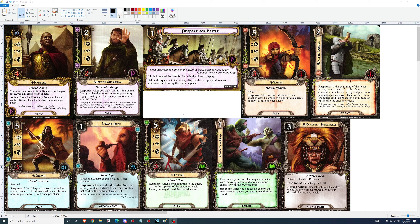Furial: 5-cost, 3-1-2. After Furial commits to the quest, look at the top card of the encounter deck, then you may discard the looked-at card. That's a great ability. Similar to Jubire, you need to be able to play her early enough to take advantage of the ability for two or three rounds in order to make her good for her cost. If you just wait four turns and then play her after saving up all your resources, it's difficult to get maximum value. But if you can get her out early and quickly, she's very strong.